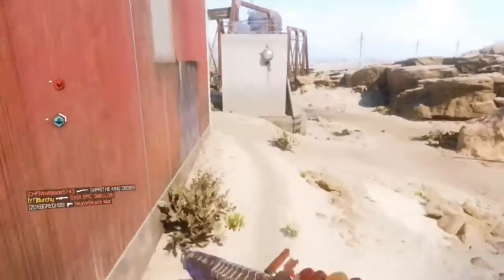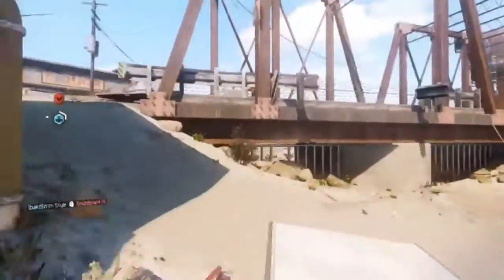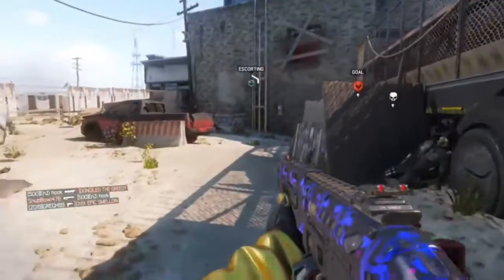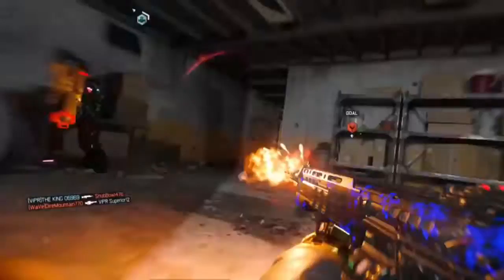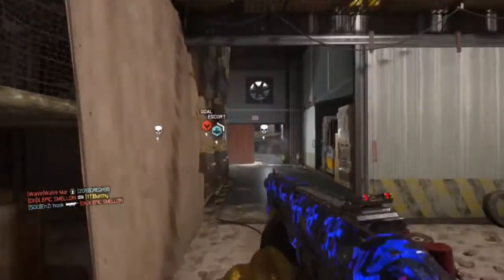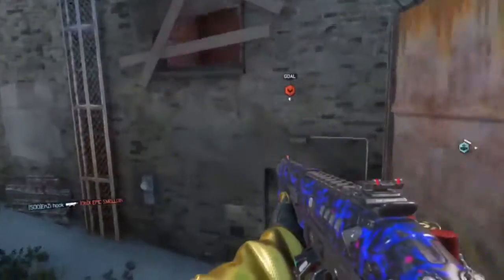Long barrel is going to extend the range like crazy — you'll be able to kill people from so far away, it's insane. Rapid fire is going to give you a faster trigger, so if you have a fast trigger finger you can pull off those shots and take out the enemy faster because you can put more bullets into them. Fast Mag is there because you're going to run out if you're spraying a lot, since you're intended with this class to take out groups of people or multiple people at a time.